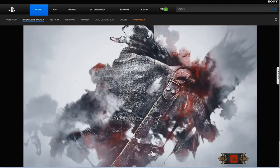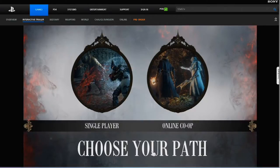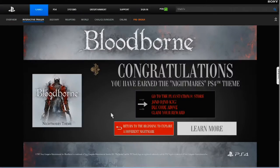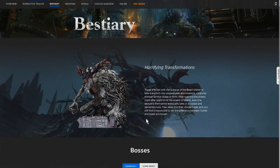Next thing up is a free Bloodborne PS4 theme for you guys, and a new interactive trailer on the Sony site. The link is in the description and the code is in the video and also in the description for both US and EU players. Looking out for both of you guys. There's a lot of new information on the site also.